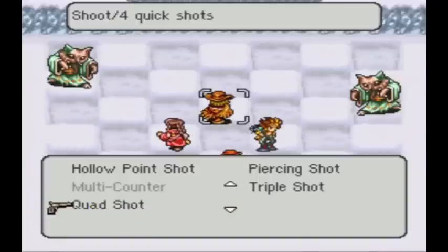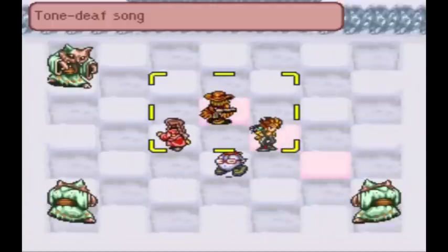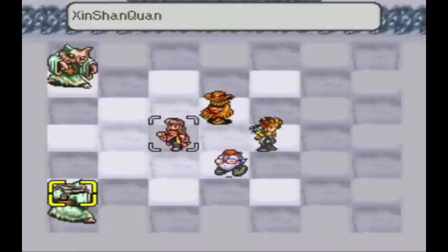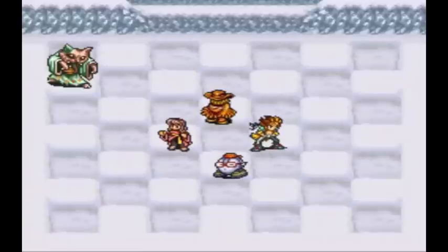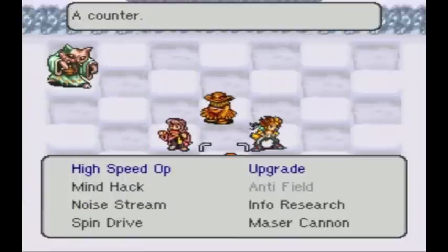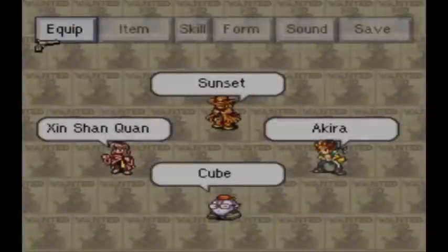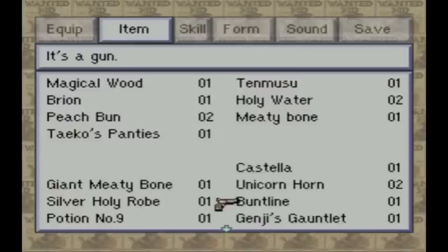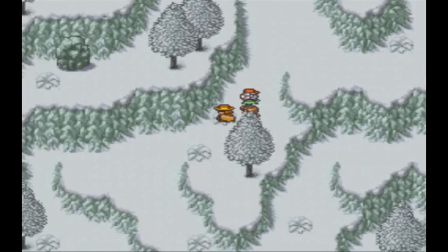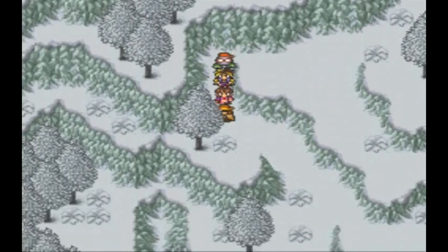Nickel Motors — best chance to show off Quad Shot. Bang, bang, bang, bang. Ten Musu found — I believe that's a healing item. Let's find out. Yep, healing item. Moving on.